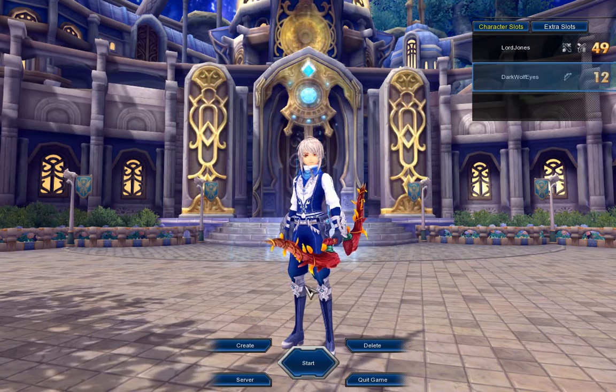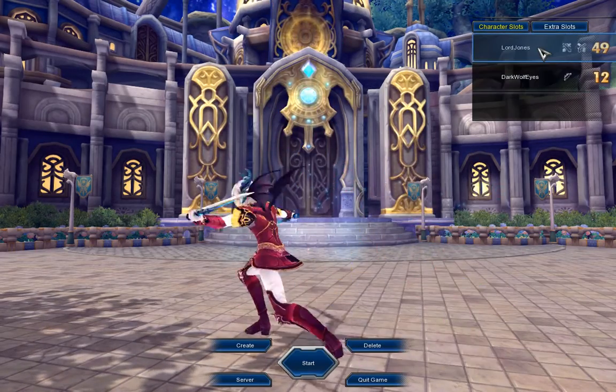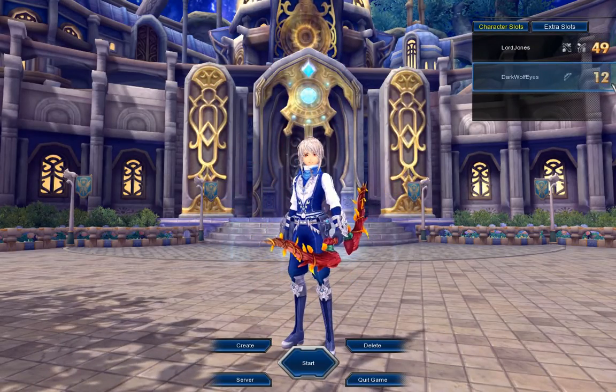I just have a random character — it's armor. I still have Lord Jones, as you can see. I just want to be an archer. As you can see, I'm level 12.